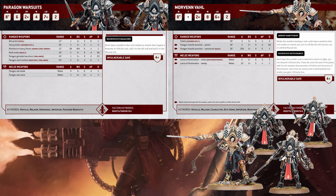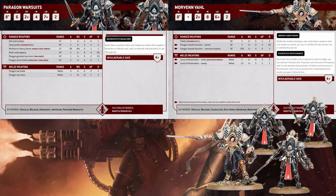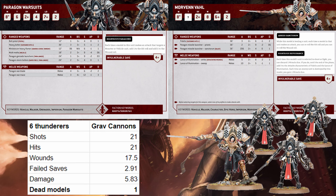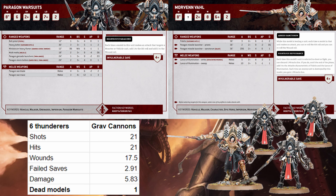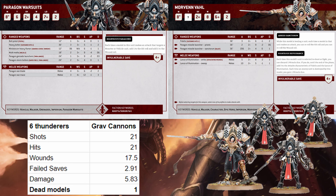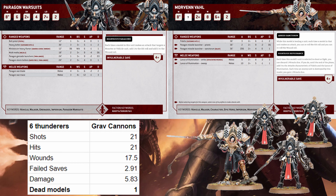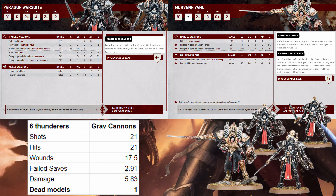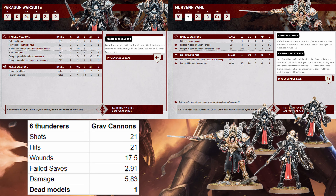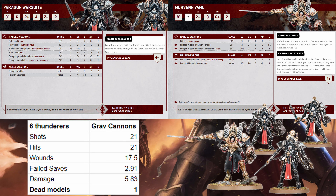Like, high AP high damage shots — but when it comes to anti-tank, they just bounce it back at you. Six Thunderers get 21 shots with sustained two, so you get 21 hits, 17 to 18 and a half wound. I'm on a two-up save, so I auto-pass two of them and reroll another, basically eliminating three from the wound pool. I take 14 and a half saves — two and a half die — so you kill like one model.